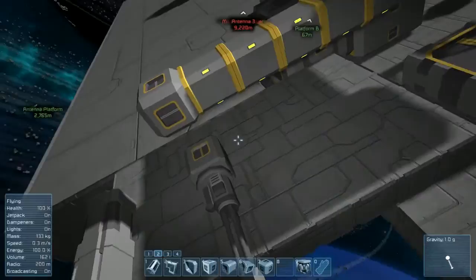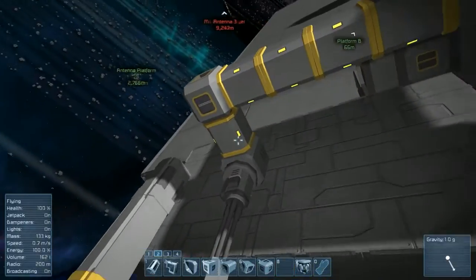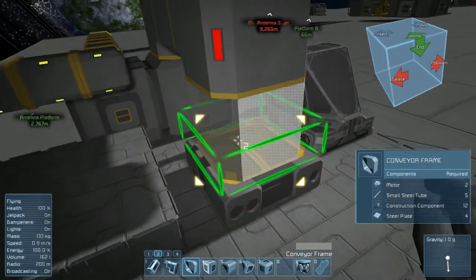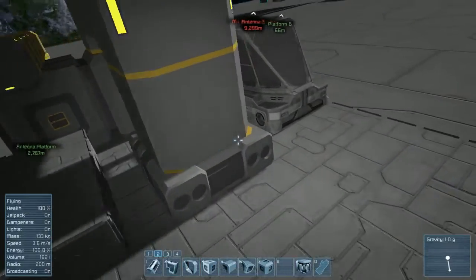So what you'll want to do is connect your conveyor to it. We get the yellow confirmation as usual. This one I did not put enough space for a full conveyor bit, so we'll show you how the frames work again — adding two frames together, we've got a good solid connection all the way through.